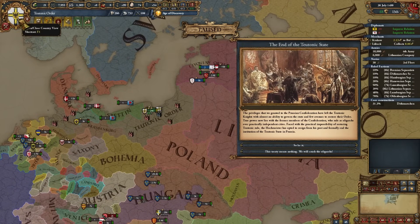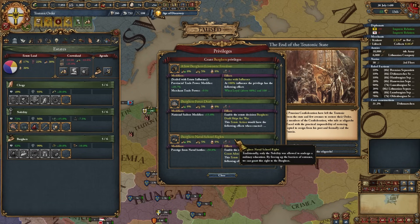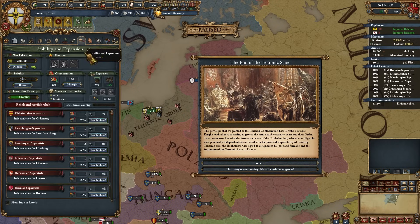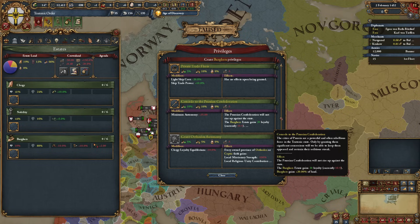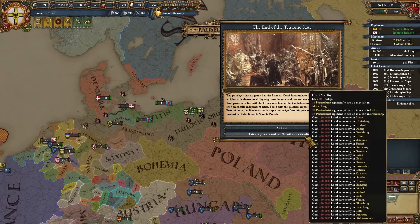The other way comes if you get a special privilege - already no longer available to me since I got the end of the Teutonic state event - but it is a privilege you can enact as soon as the disaster is active, called 'Concede to the Prussian Confederation.' It gives a few minuses of average autonomy, around 35, but the upside is that the Danzig confederation won't rise up against you, and instead this event is able to happen.